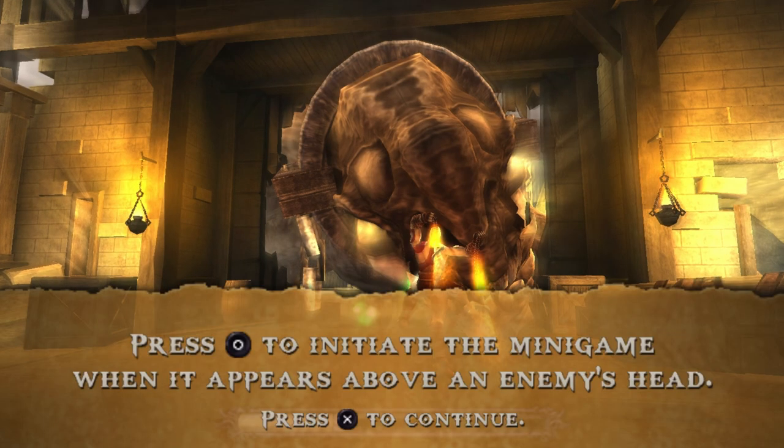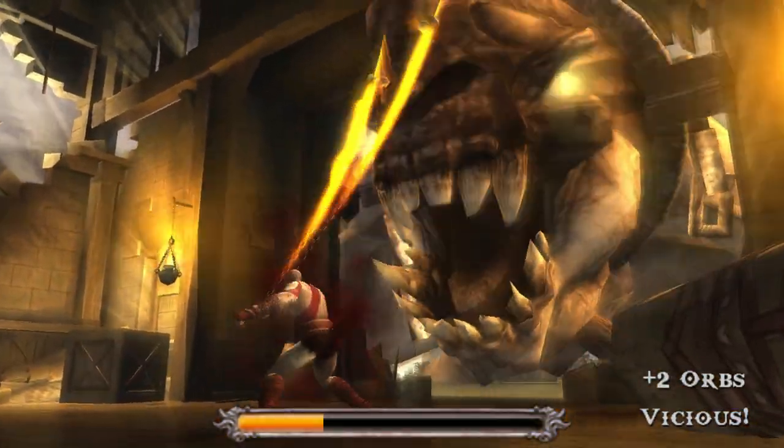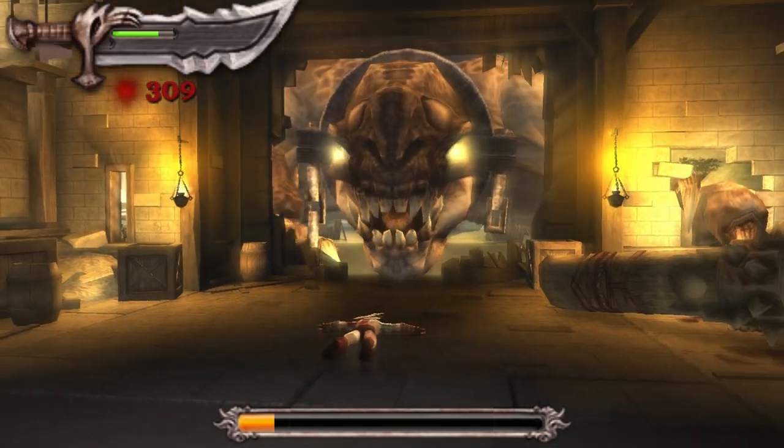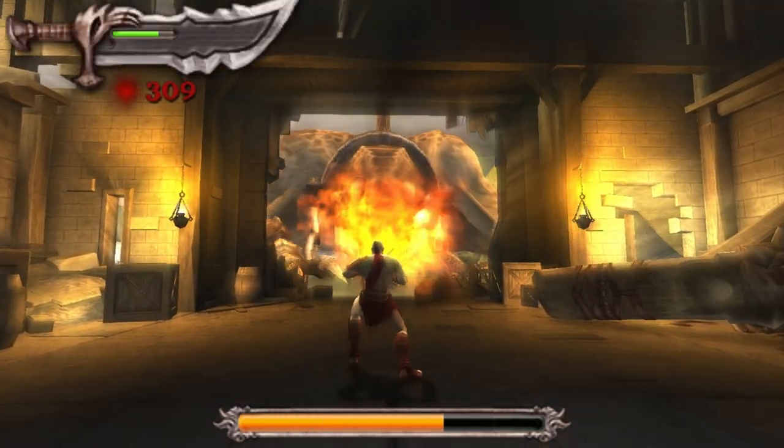Press circle to initiate the minigame when it appears above the enemy's head. All right, let's do it. Bang — oh, the crate is being smashed to the floor, bro.